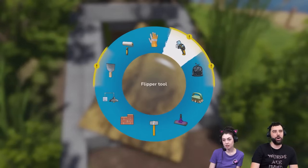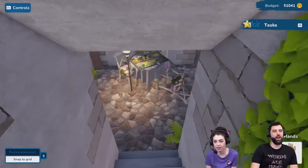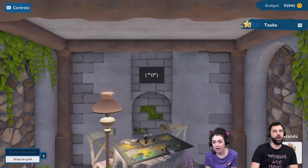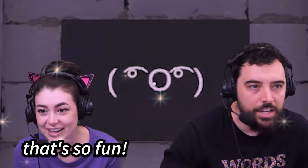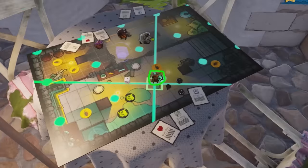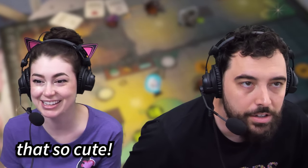Dun dun dun — whoa, a handprint! Whoa, my dude! Oh, that's so fun — they're in the middle of a Dias game. I can move them around. Epic! That's so cute.